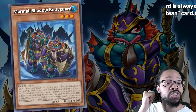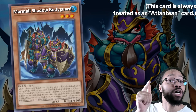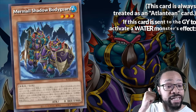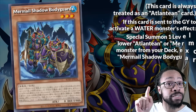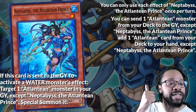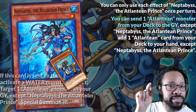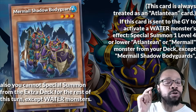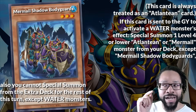Mermail Shadow Bodyguards is always treated as an Atlantean, and with every other good Atlantean, Bodyguards does something when sent to the graveyard to activate a Water Monster's effect. Special summon a low Atlantean or Mermail from the deck. If it ain't Naphtabyss being summoned, which can send your goons to Surge Heavy Infantry or Marksman depending on the situation, I don't think you're playing Mermalantians correctly.